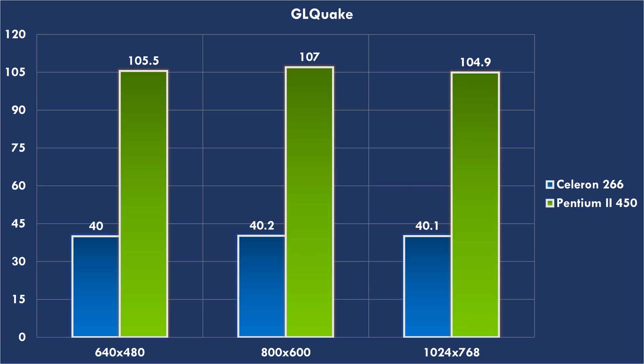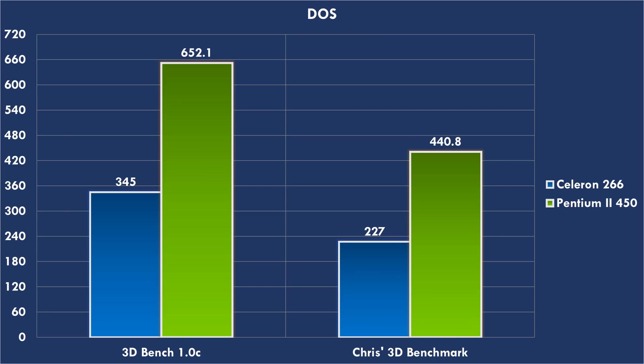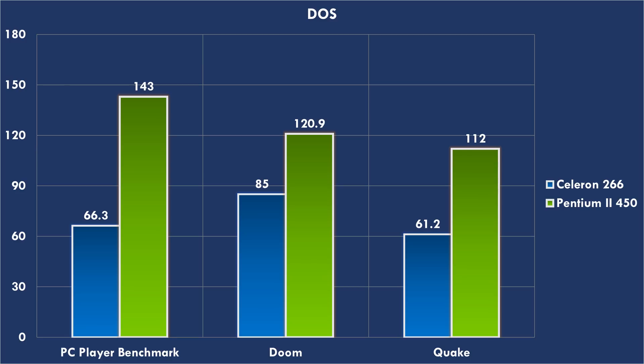Let's dive into the benchmarks. We have GLQuake and we can see what a difference — with the Celeron we get around 40 fps across all resolutions, but the Pentium 2 manages to go over 100 fps, around 2.5 times faster. In Incoming we see the same picture: the Celeron achieves around 27 fps but the Pentium 2 is much stronger, getting 64.8, 66, and 67.8 fps. DOS performance is also greatly improved, as shown in 3DBench, Chris's 3D benchmark, the PC Player benchmark, Doom, and Quake.